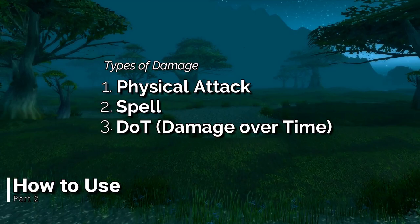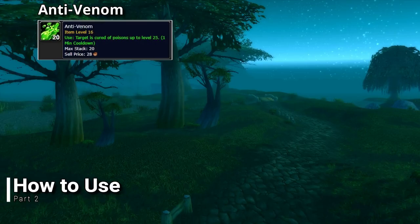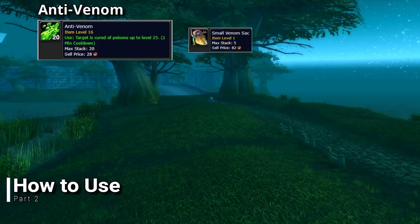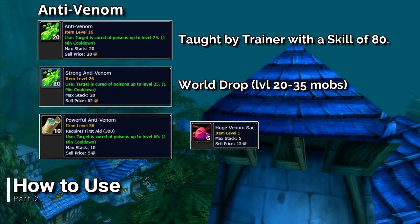Also available with First Aid is Anti-Venom. To create Anti-Venom, you will need to find Venom Sacks. Anti-Venom comes in three types, with the first one being learned from a trainer when you have a First Aid skill of 80. Strong Anti-Venom is not taught by any trainer and is instead a world drop. The manual typically drops from level 20 to 35 mobs, so if it's not dropping for you, you will want to see if it's being sold at the Auction House.